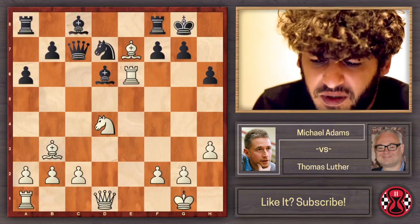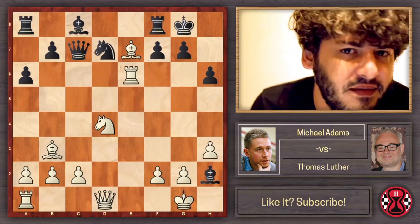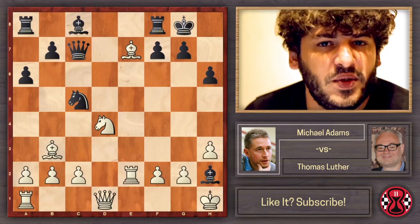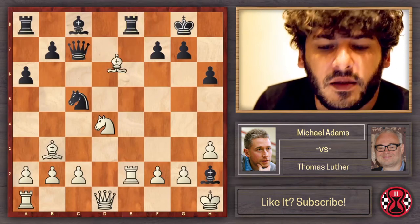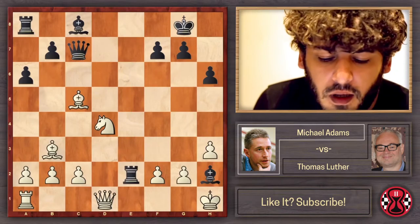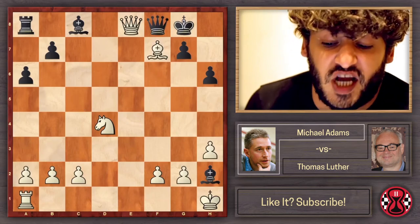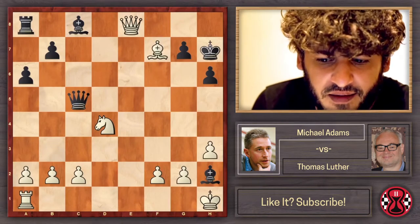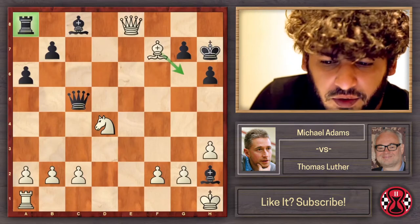The best defense mentioned was Qc5, and one option for Adams was already to sacrifice the exchange with Rxe6. In the game, Luther played h6, going astray. Be7 was probably the best defense, but Luther was still losing. He desperately gives a check, and after Kh1, Nc5 hitting the rook. Once Adams played Re2, Luther resigned — he saw the rook is certainly attacked, and he can't play Re8 because we can just take. The rooks face each other, so you have to discharge on e2: Rxe2, Qxe2 check, and it's over.